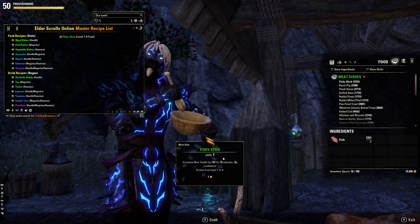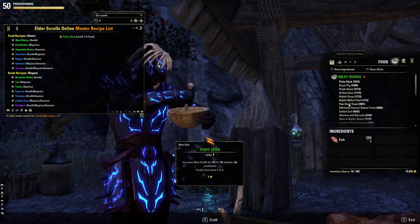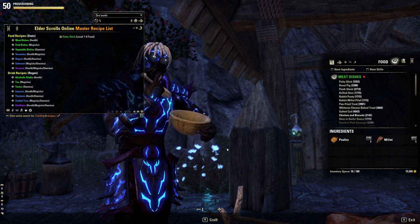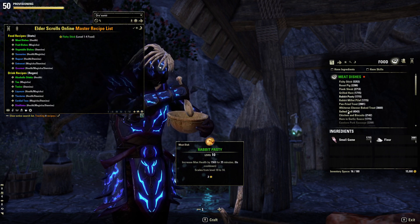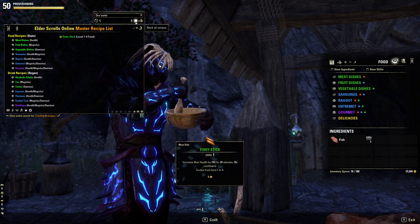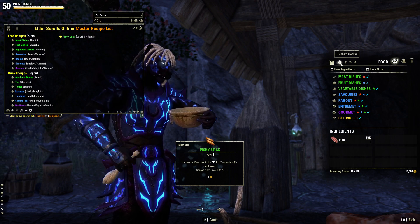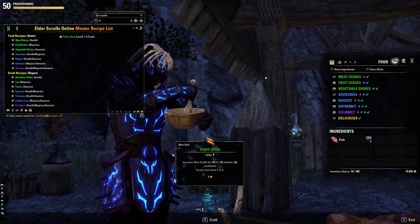You could also hide and show the tooltips, and I've improved that as well. Before, if you clicked on different recipes the tooltip would show for a split second, which was really annoying. Now if it's hidden it stays hidden, and if it's shown it stays shown. And if you were tracking things but didn't want to see that a category contained something tracked, you could toggle that on or off and it would not show.